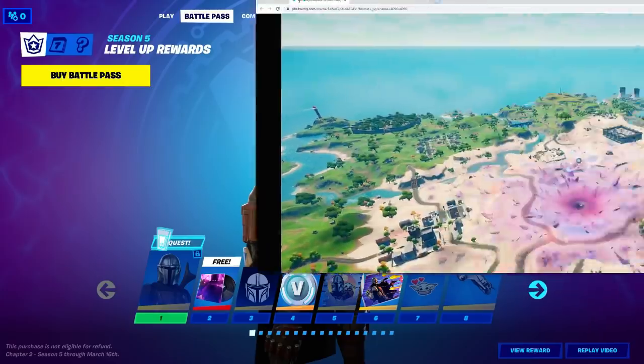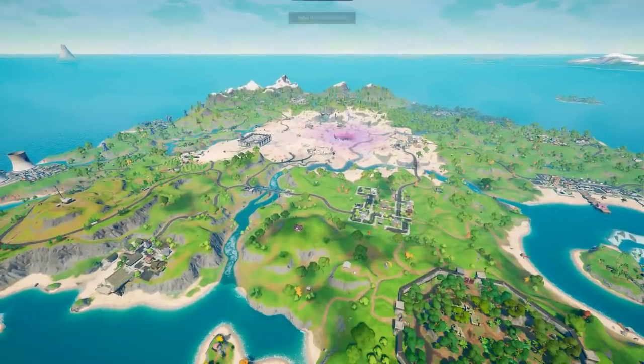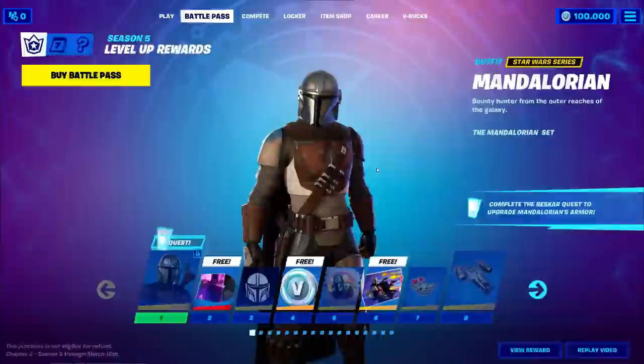New pictures from the map — dude, that's super lit. That's the zero point in the middle. New Tilted, the Colossal Coliseum. Dude, this map has great potential — it actually looks insane, I love it. And this as well, so yeah, that's what they've been doing.